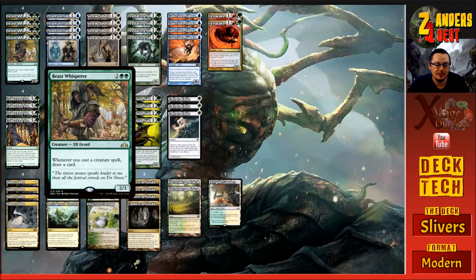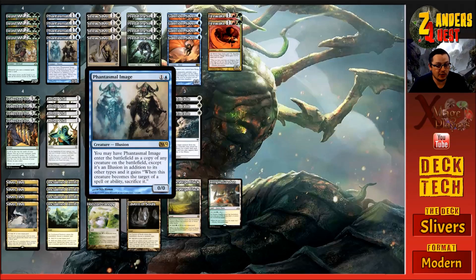We're also running four copies of Phantasmal Image, which costs two - one and a blue. It's a zero-zero Illusion: you may have Phantasmal Image enter the battlefield as a copy of any creature on the battlefield, except it's an Illusion in addition to its other types, and it gains 'when this creature becomes the target of a spell or ability, sacrifice it.' Being able to come in as a copy of one of our Slivers is insanely good - all of them have anthem effects giving plus one to all our creatures. It's pseudo four more copies of that, so we've got potentially twelve creatures in the deck that give our Slivers plus one plus one.